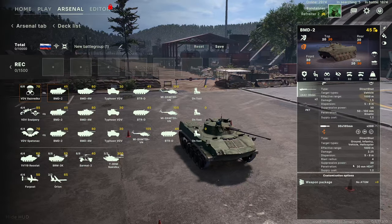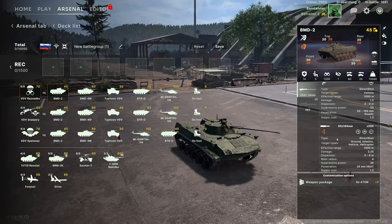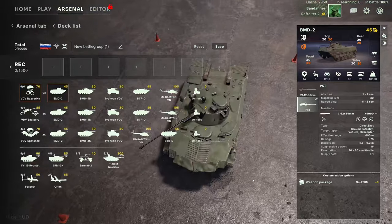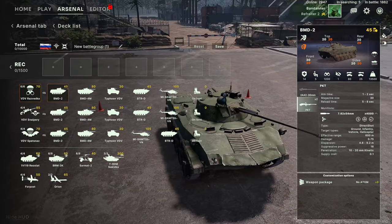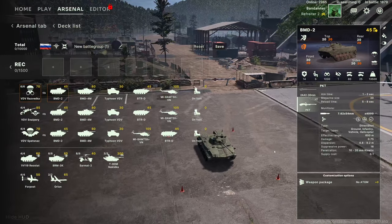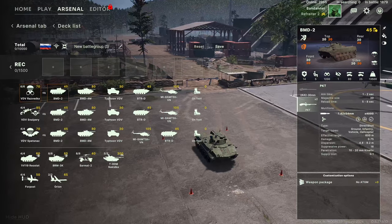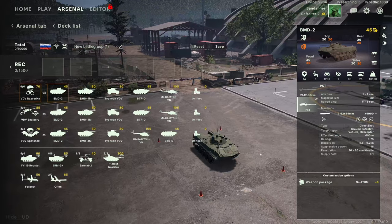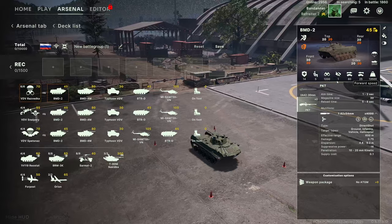The BMD-2 comes with a 30mm autocannon with the usual kinetic rounds and some HEAT rounds. The blast radius is pretty small. It also has a couple of machine guns. One notable thing: as an airborne force unit it can be paradropped and is also amphibious. Unlike most tracked vehicles which cap at speed 70, the BMD-2 here gets speed 80, which I found interesting.